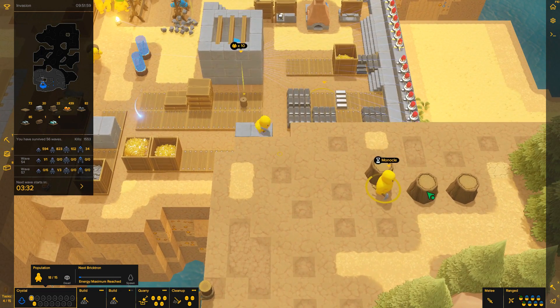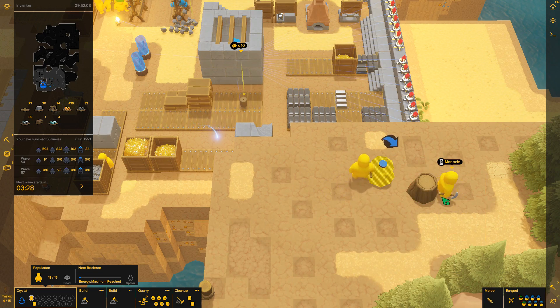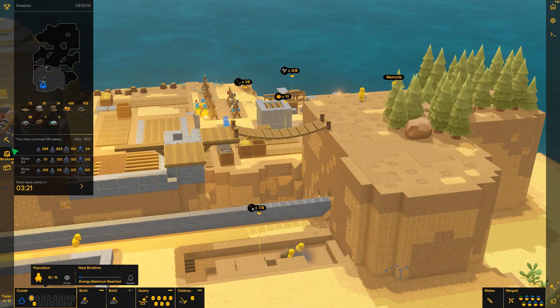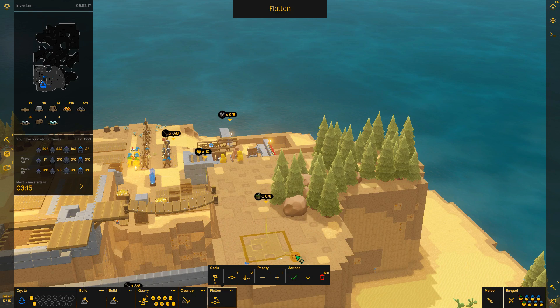Осталось три пенёчка. Раз, и два — всё! Здесь мы в принципе всё с вами сделали. Расчистить бы землю... значит нет, не расчистить, а разровнять. По-моему, можно — вот этим вот можно разровнять здесь землю. Я не знаю, правда, как она будет здесь выравниваться.